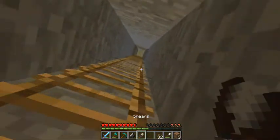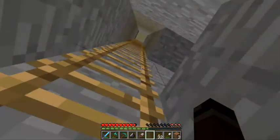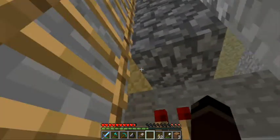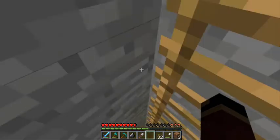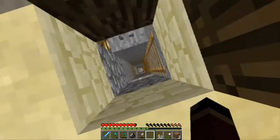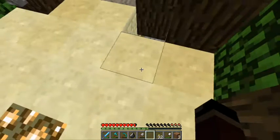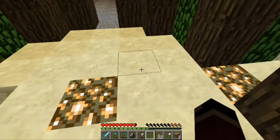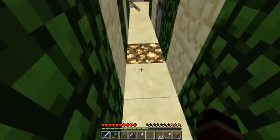So yeah, this is a pretty good base so far. I also got this Unbreaking III sword for one diamond which is pretty good — it costs like three diamonds just to make a pick, so that's a pretty good deal. And this is easier to get out of than all the other ladders in my old world, like the old base.